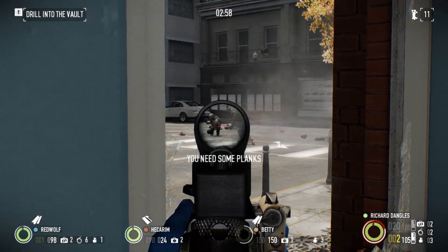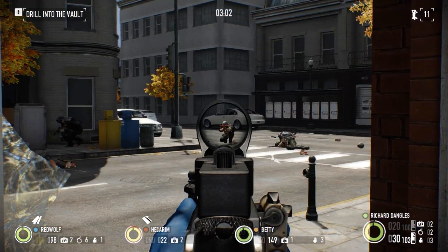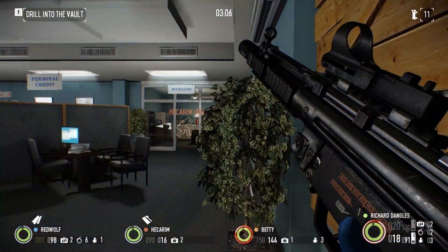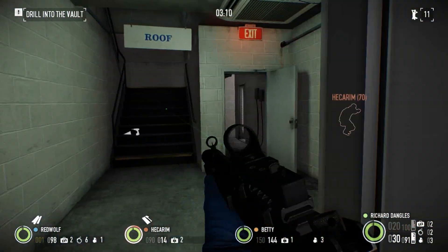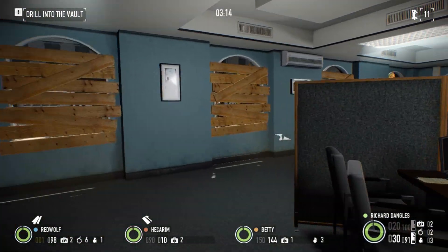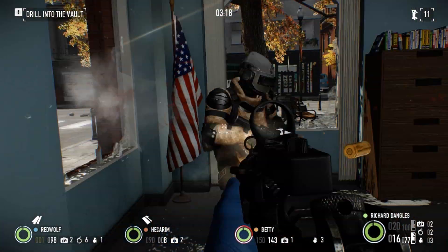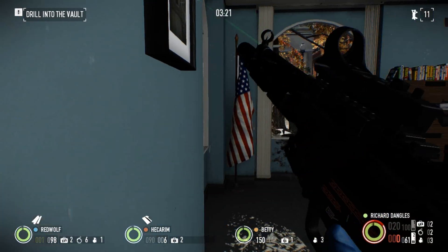Hey, what's up everyone, Richard here, and welcome to the eighth episode in my Payday 2 weapon guide. Today we'll be taking a look at my favorite submachine gun, the Compact 5. Featuring high stability and high ammo count, the Compact can accurately deliver an impressive volume of fire downrange. While damage may be lacking, landing headshots will certainly reduce time to kill and keep the Compact 5 on par with other SMGs.